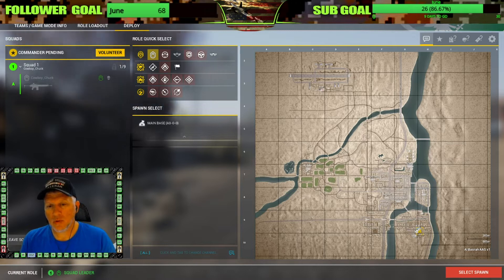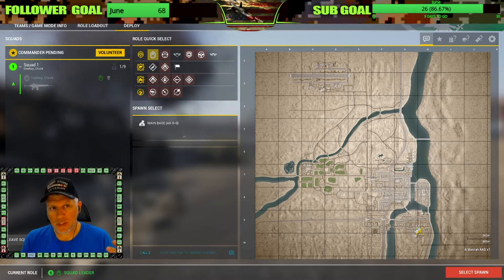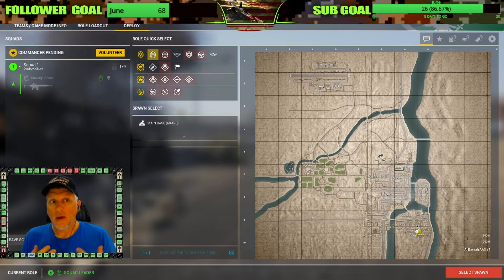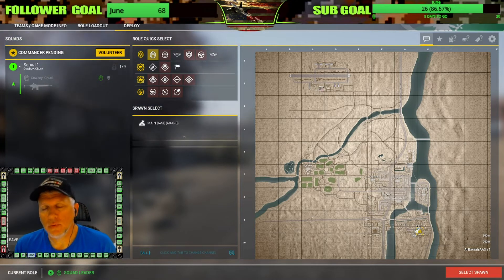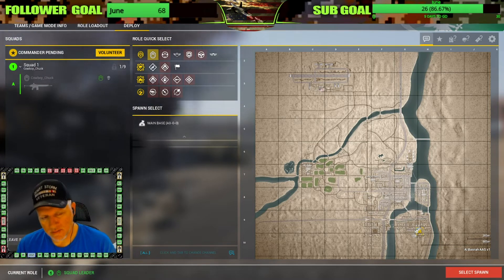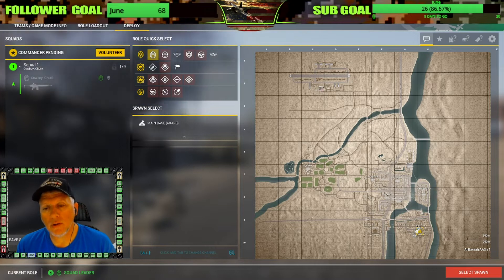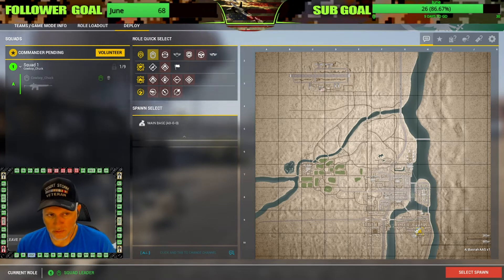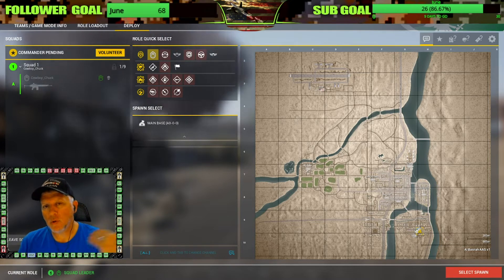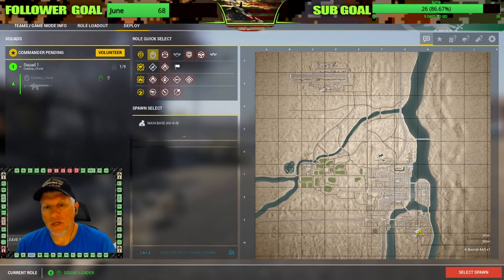As one squad is capturing one objective, you can already have a squad positioned on the next objective so you can start capturing as quickly as possible. With the new Squad mechanics, the more people you have on the cap zone the faster it will go. The disadvantage is twofold: number one, the enemy knows where all of your objectives are, so they know where you're going to be coming from based upon the orientation of your main base.